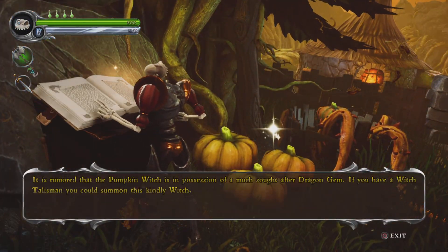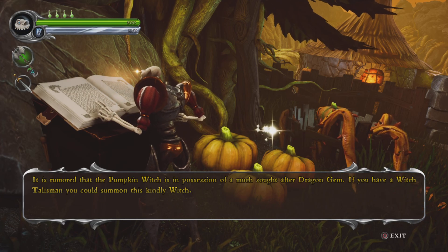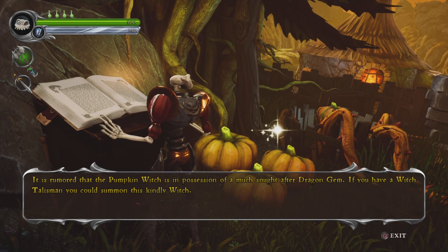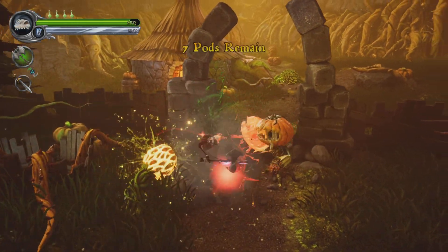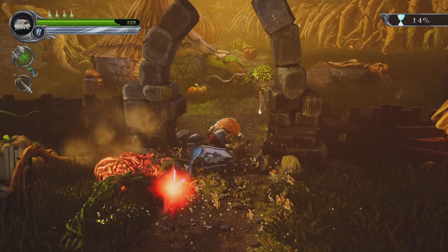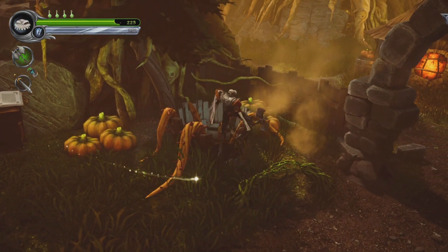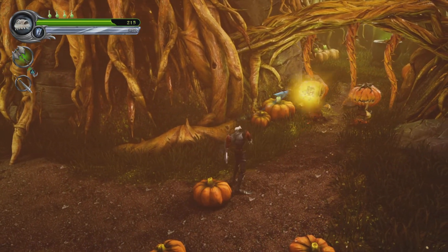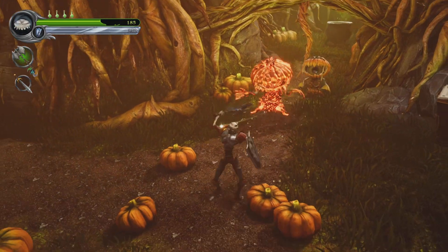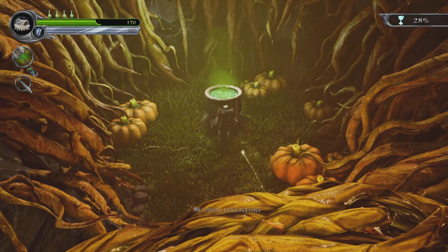It is rumored that the pumpkin witch is in possession of a much sought-after dragon gem. If you have a witch talisman you could summon this kindly witch - I believe we do. The axe tears him up. Can I use it? Nope, I must have to kill him first. The cool thing about this weapon - you can throw it. Nice. Oh she's right here, I'm dumb. You're not dumb, don't say that.